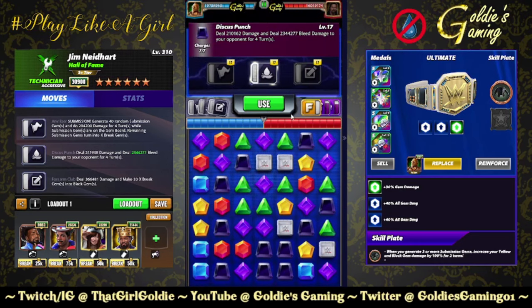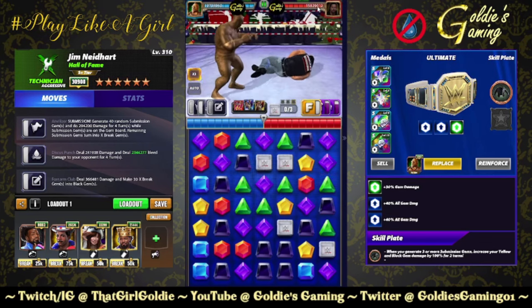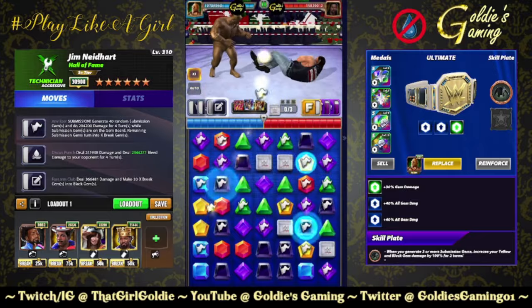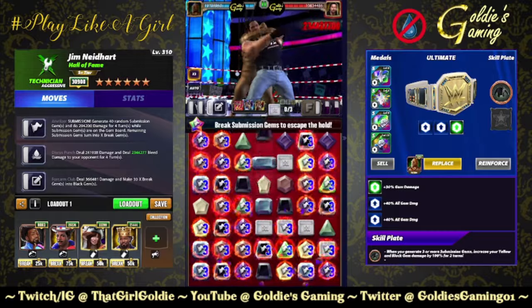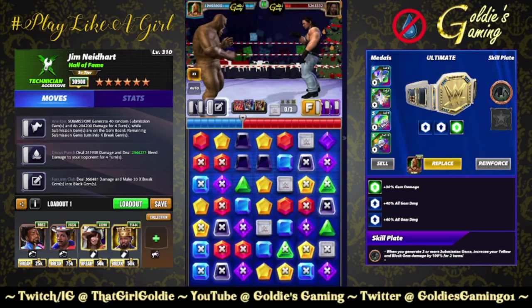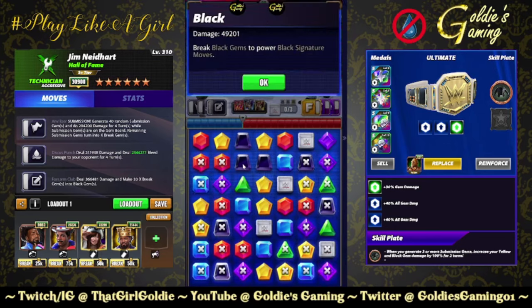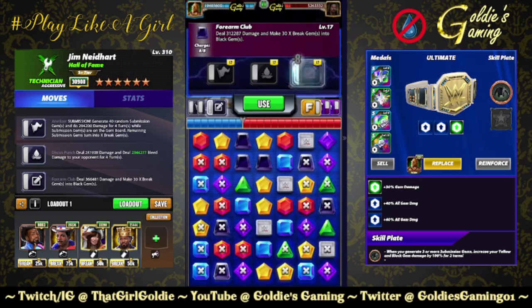We're doing 2.34 million bleed for four turns — almost 10 million. He's got 16 million health to start and we're taking about a mil with the sub as well. That took about 10.65 million — kind of silly. 49k on our black gems after the Ronda's Jacket.